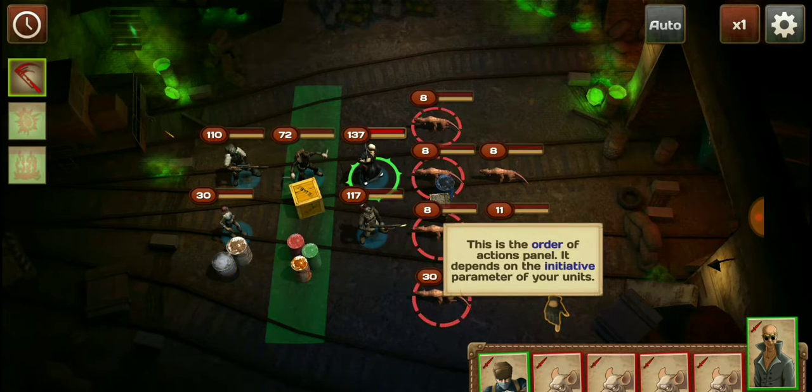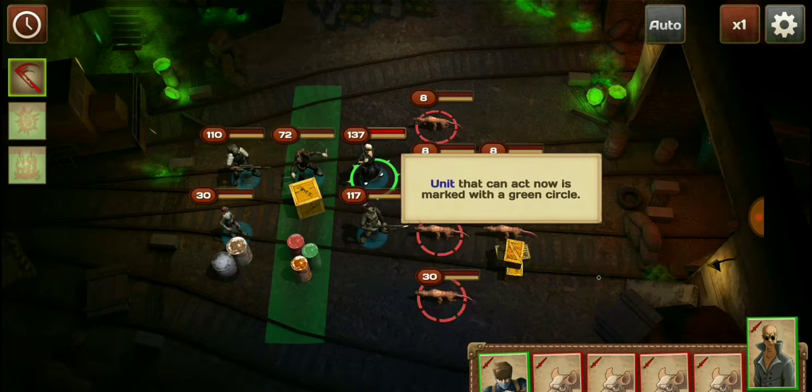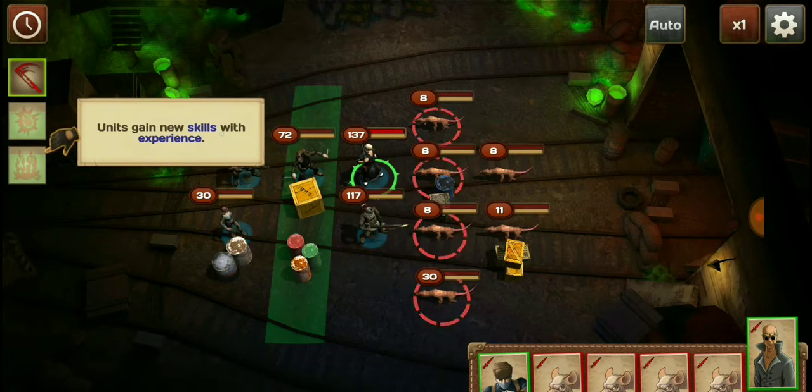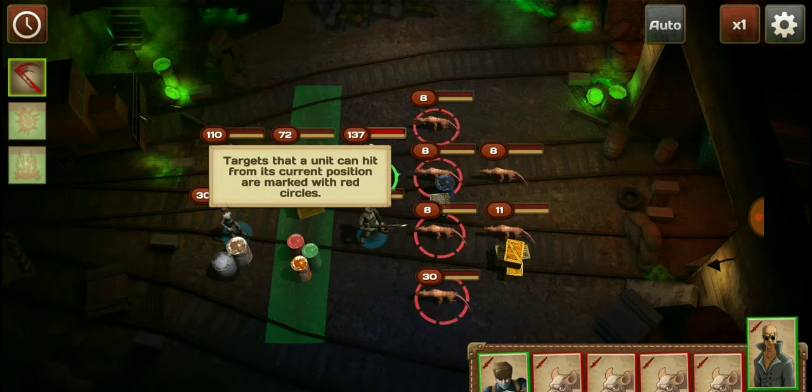This is the order of action panel, depending on the initiative parameters of your units. A unit that can attack now is marked with the green circle. Units gain new skills with experience. Targets that the unit can hit from its current position are marked with the red circles.